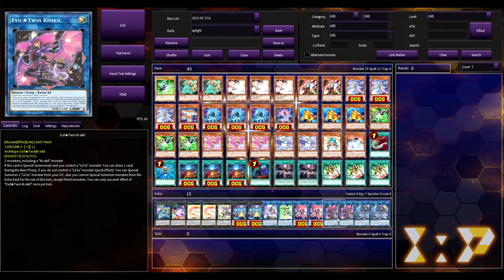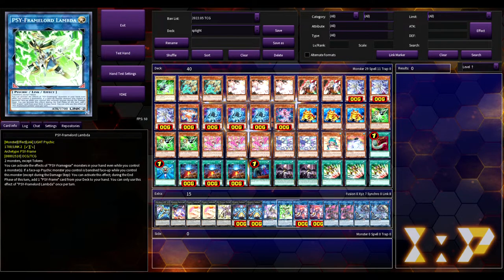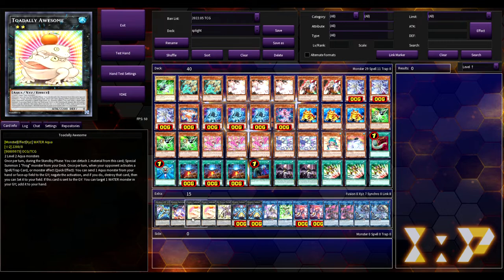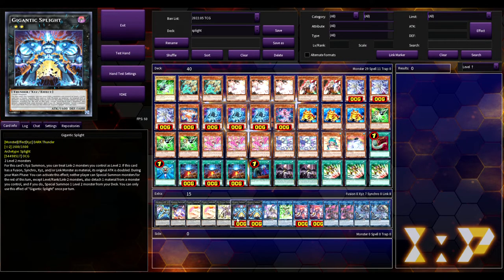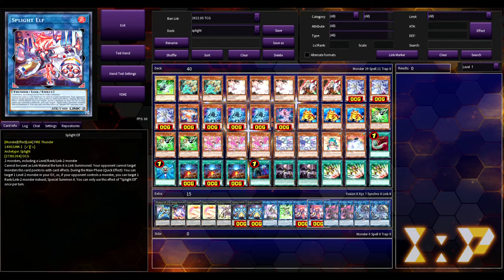For the extra deck, we're playing two copies of Evil Twin Lila, two copies of Evil Twin Kishkil, two copies of Splite Elf because this card is broken, one Limbatus, one Trouble Sunny, two Gigantic Splite, one Sky Cavalry Centuria as a rank two, two Totally Awesome, one Downer, and one Zeus. You can go bigger on the Zeus package if you want — the extra deck is already tight — but you could swap out Centuria for another Downer or Zeus.